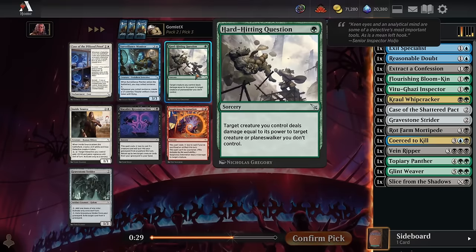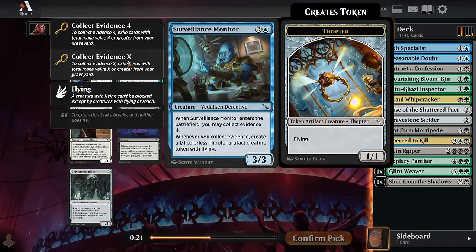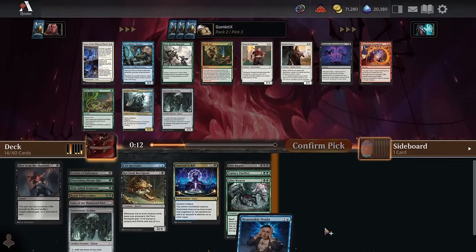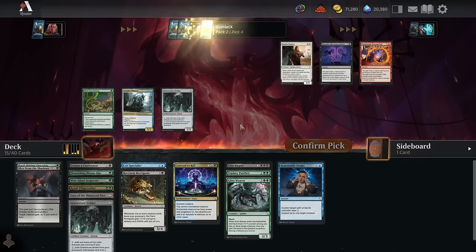Pack 2, pick 3. Really great cheap removal with Hard-Hitting Question — you have to have a creature on board to use it but it's super efficient. Or there's Surveillance Monitor, a great way to get some blockers down, and if you have other ways to collect evidence it gets really, really good — a pretty reasonable splash for this deck. Hard-Hitting Question's just great off of our main colors though, so I'll roll with that.